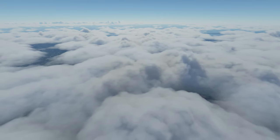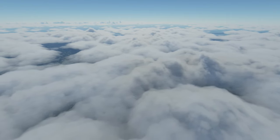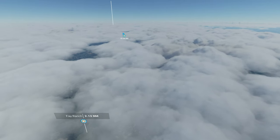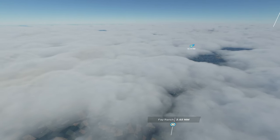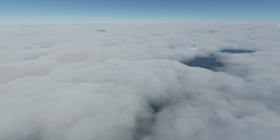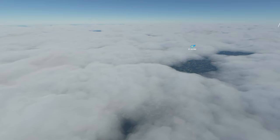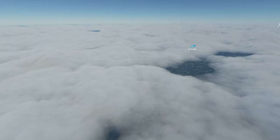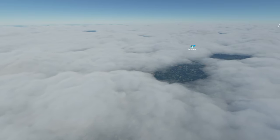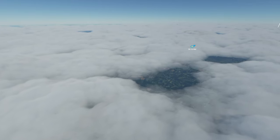KH-347, contact Houston approach on 1.345. Going to 1.345, KH-347. Houston approach, KH-347, 1,500 feet. KH-347, Houston approach, continue as planned. Altimeter 30.06.